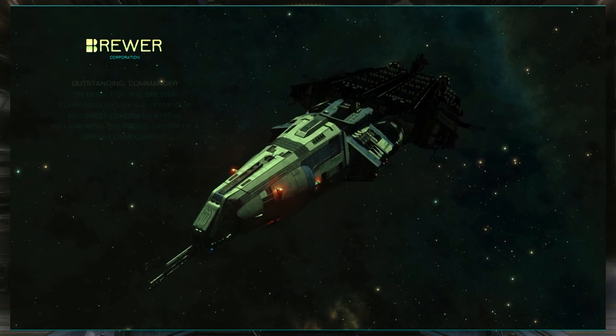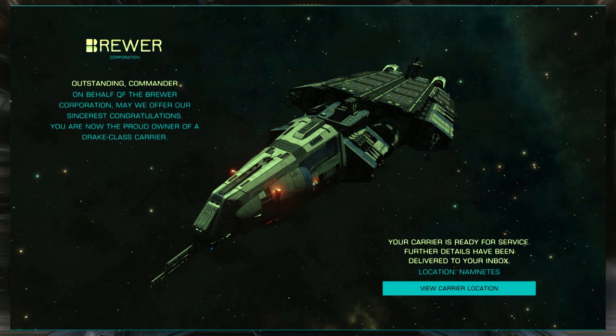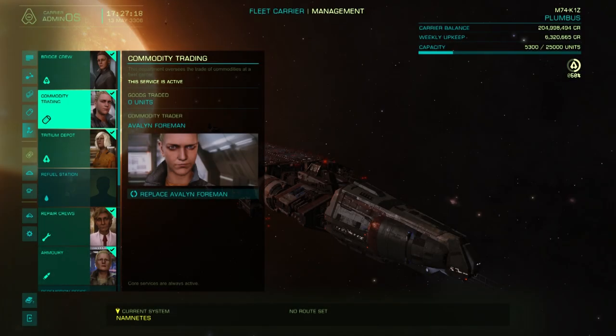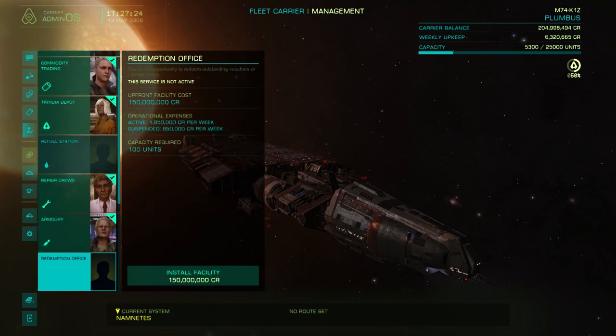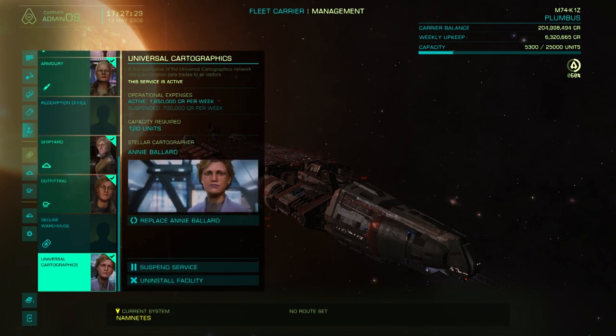While you're there, as always, like, comment, and subscribe for more Elite Dangerous content. Next, I added all my additional services — I ended up getting almost everything except refueling, because that's what fuel scoops are for, the redemption office, and the black market. Total cost for the carrier and upgrades was somewhere around 5.8 billion credits, with a weekly upkeep cost of about 21 million credits.